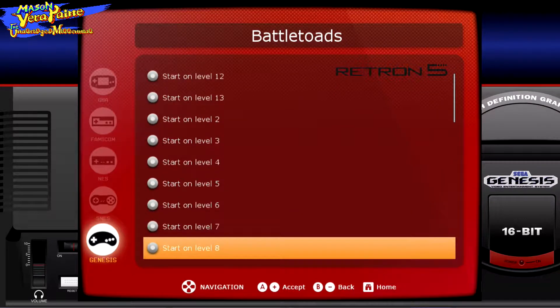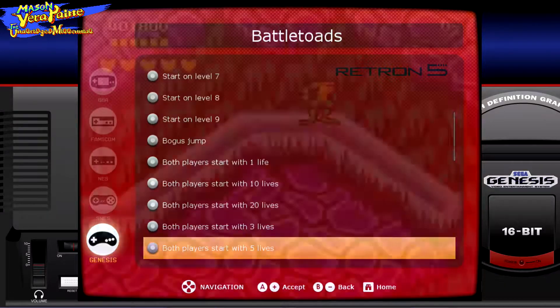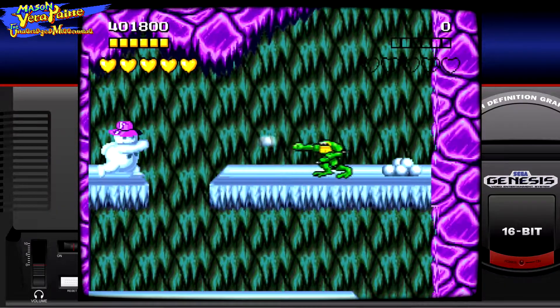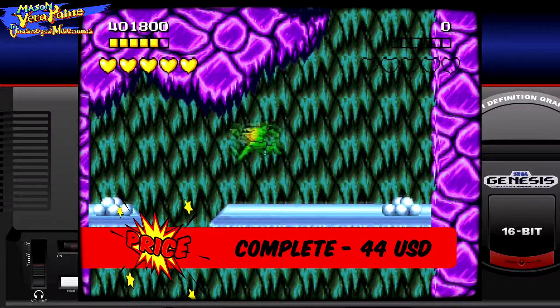Obviously, the most useful cheat is Infinite Lives, but there are others that will let you jump to a particular level. Even though this is a popular game, don't overpay. As of July 2018, the price for a loose cartridge is about $21, and the price for a complete game is $44.